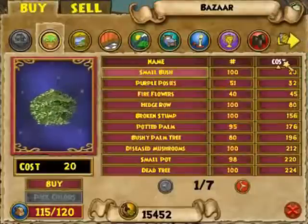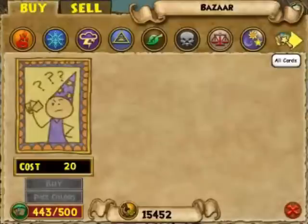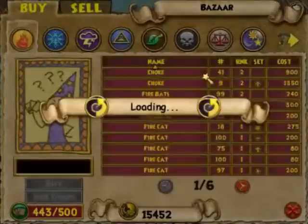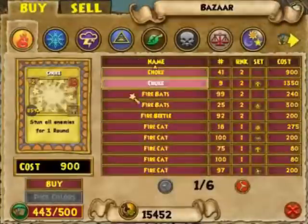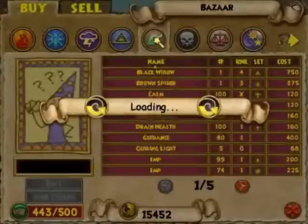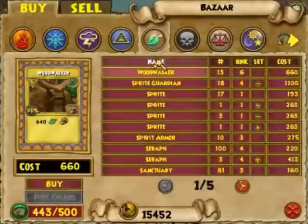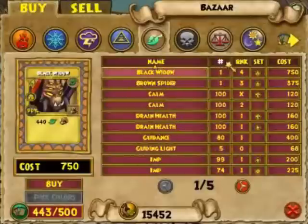Again above cost there's another yellow arrow with treasure cards. Click on that. Now you see a list of treasure cards available for sale, and they are separated by school. If you click on any of these icons it will immediately bring up all the life spell treasure cards available in the bazaar. And again we can sort those by name, quantity, rank, set, and cost.